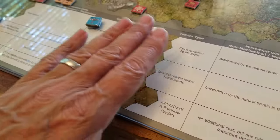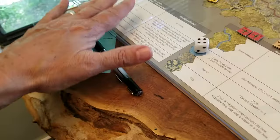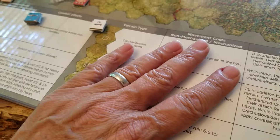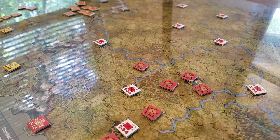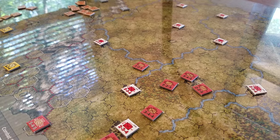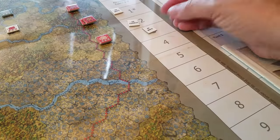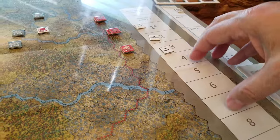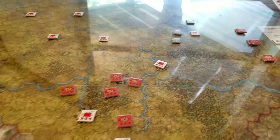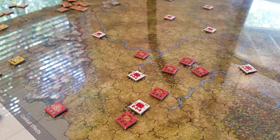A lot of the map is taken up with tables for terrain movement costs, combat effects, and three charts spread out across the side. It would be nicer to have all of this in the rulebook and make the hexes a bit bigger. The big white boxes for chits don't need to be that large either, and they stand out awkwardly against the dark green map - these garish white boxes sitting on the side are a bit of an eyesore.